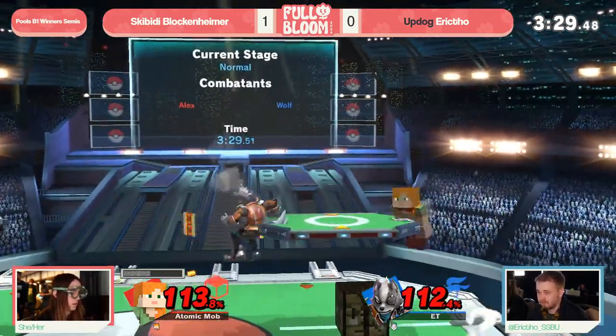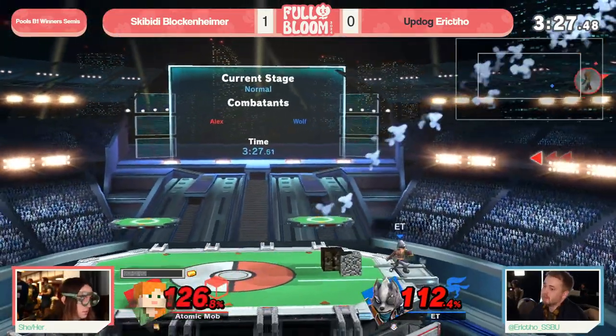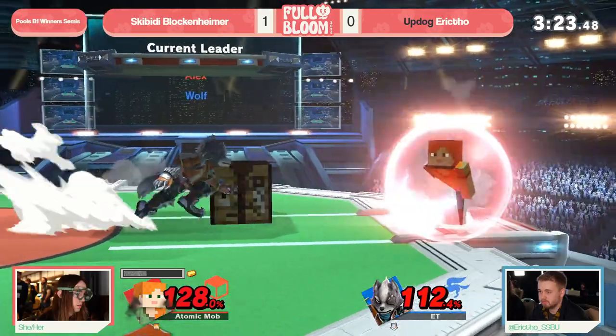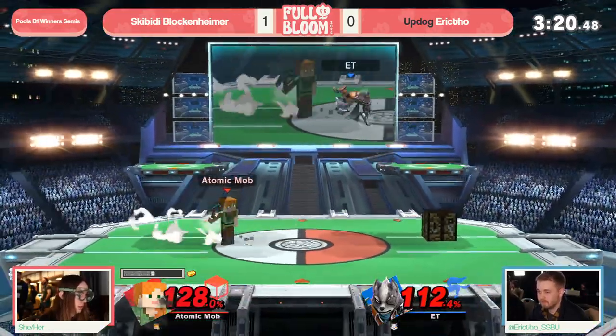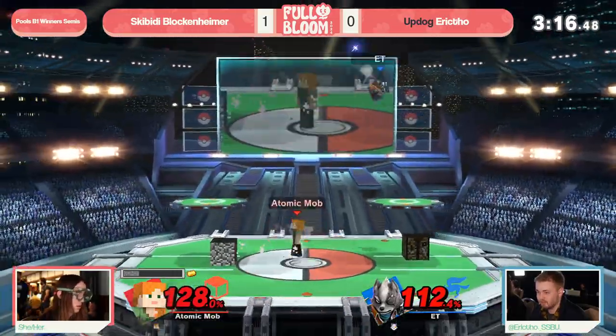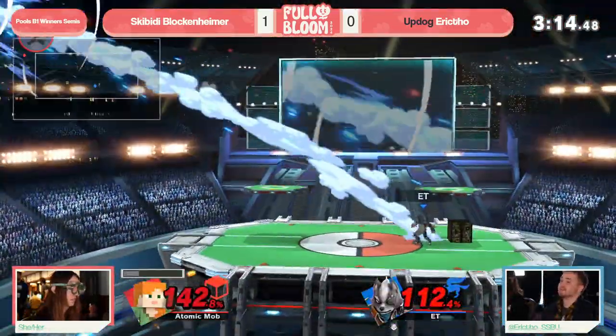Now an F smash - swinging for the fences. Eric has one chance here potentially to find the stock. While there are no resources available, this is where you need to capitalize. Blockenheimer managed to get one iron, uses it on that anvil, finds a moment to mine, and this back arrow might seal the deal - and it does.